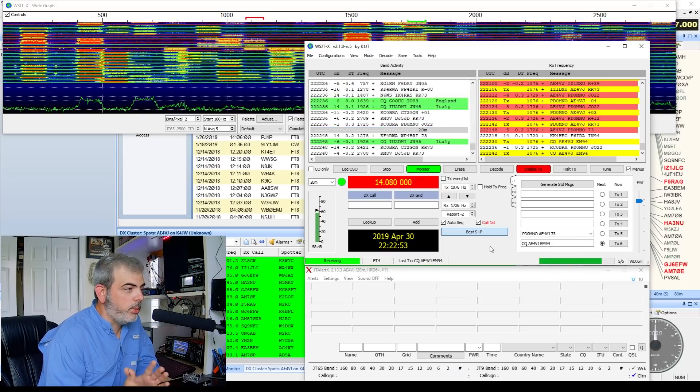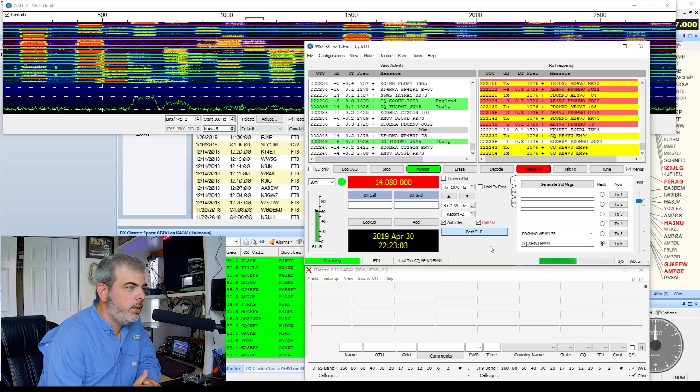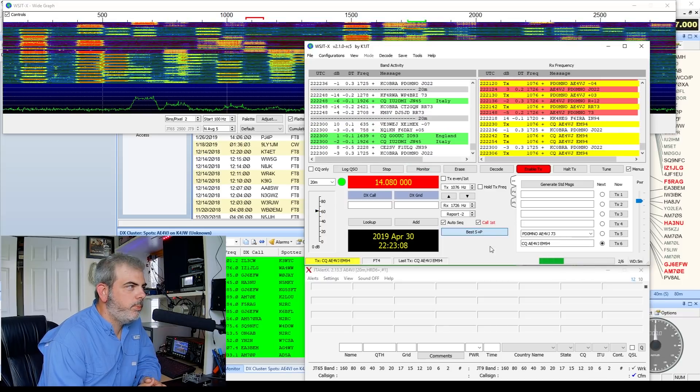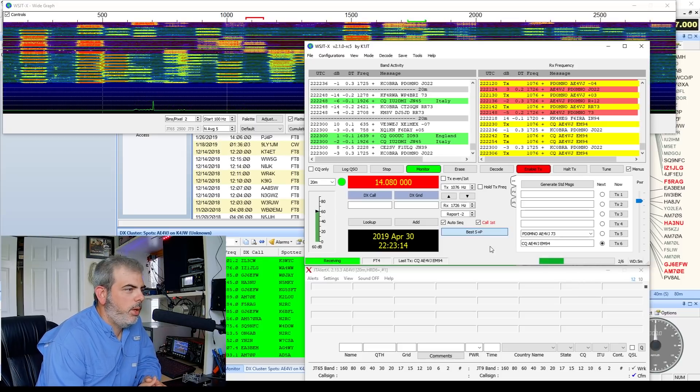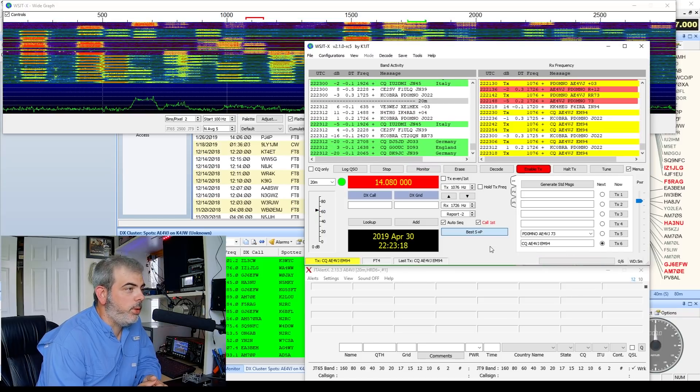You can go download it now — just go to his website in the description below. This particular version is good. When it started up it said June 7th is when it will stop working, and that's just the way they keep people on the current version, especially for release candidates and beta versions. But right now this is just pretty awesome — just the activity. And I'm calling CQ.